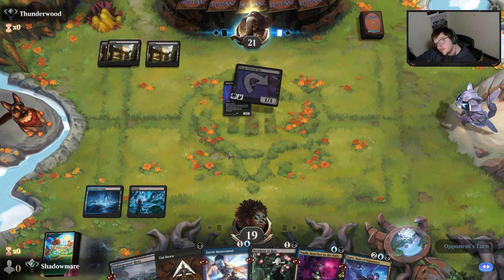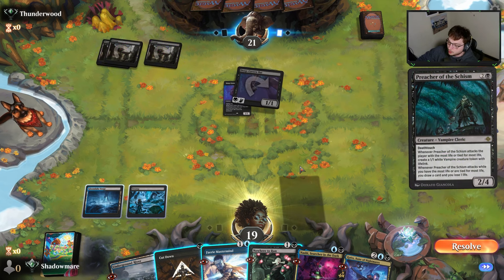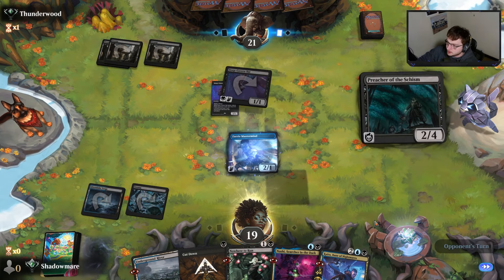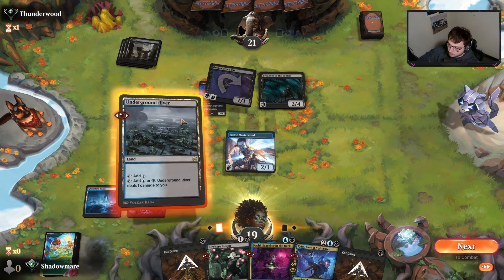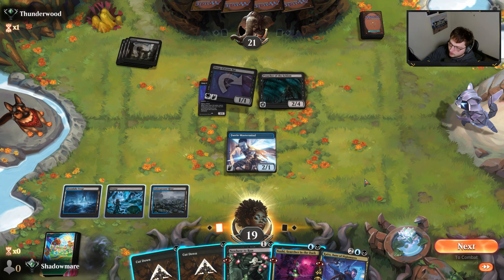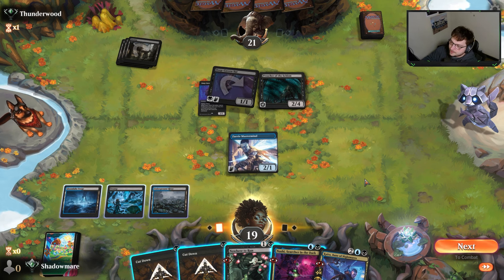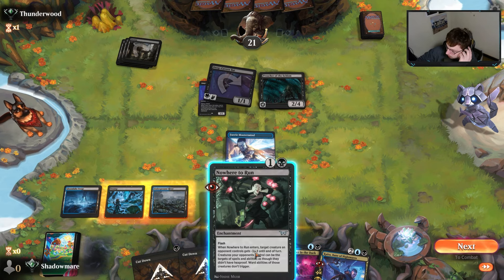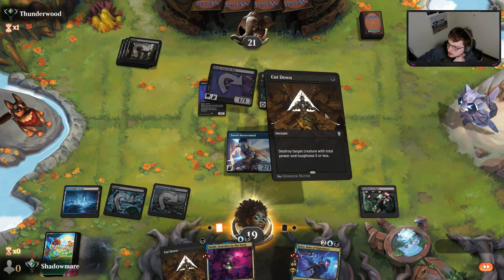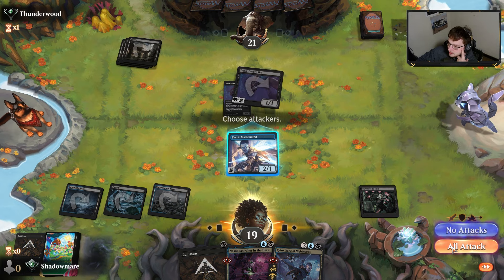They play a Gix — we get rid of it, take one damage, not that concerned. We cast a spell hoping they do something. They go for a Preacher. We'll play the Mastermind here. Now we have this weird option where we can Nowhere to Run the Preacher and then Cut it Down, though it doesn't make me feel the best. But I think we have to — Preacher alone is probably good enough to beat us.